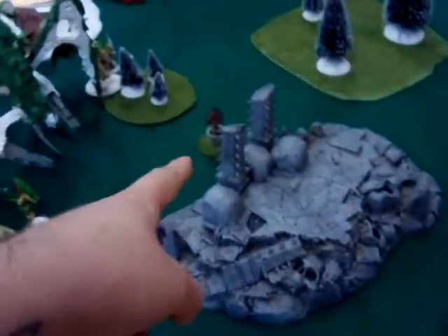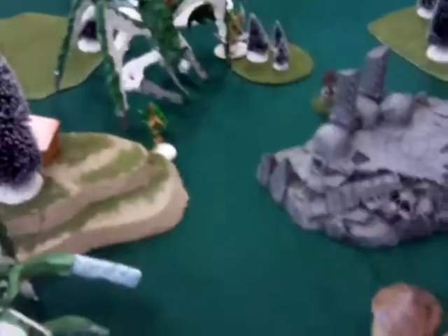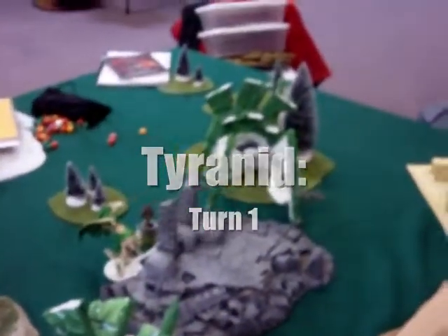Will's getting ready to start first turn. We've got an objective here, mine and mine, an objective in the middle, and objectives in his deployment zone. I accidentally didn't get any of my stuff out on time so everything had to go into strategic reserves. That means he's got a turn two to run around and drop his stuff, then I get to see where they come in. Turn one - everything moved forward. Going to turn two.